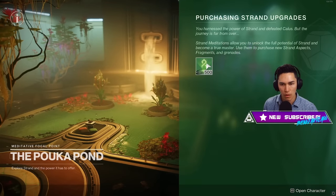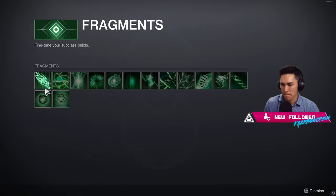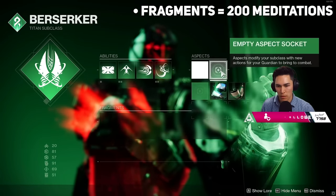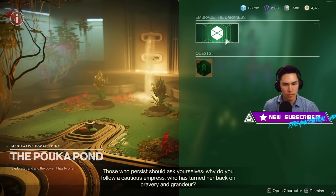To buy new Strand fragments as well as other abilities, you need a new currency called Strand Meditation. Each new fragment costs 200 Strand Meditations, which is pretty expensive. When you spread that out over 14 fragments across three different characters, Strand Meditation farming is definitely something you're going to have to get used to.